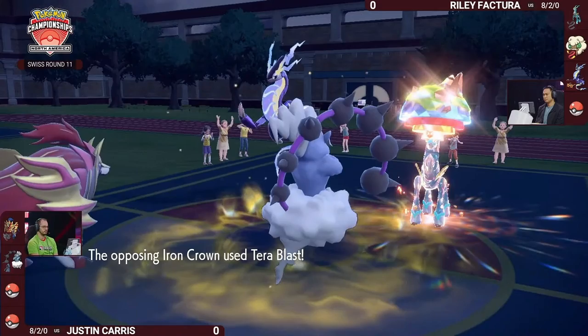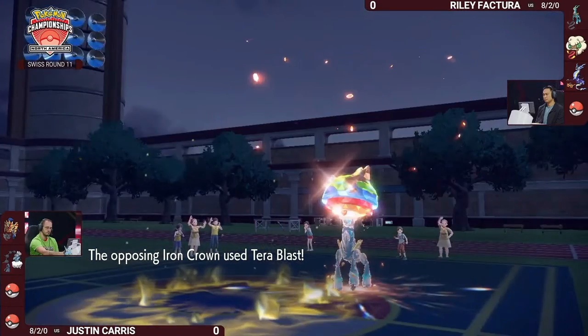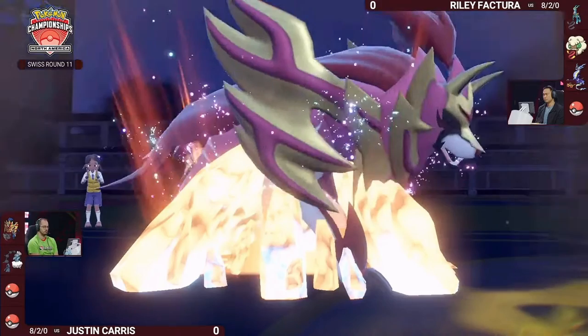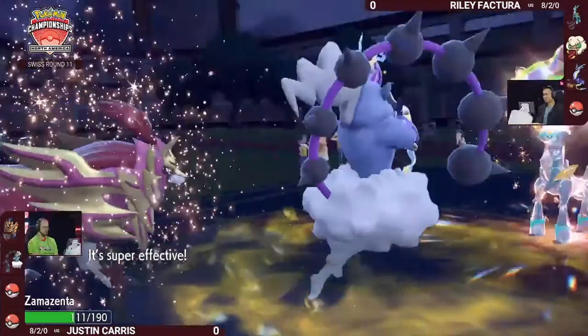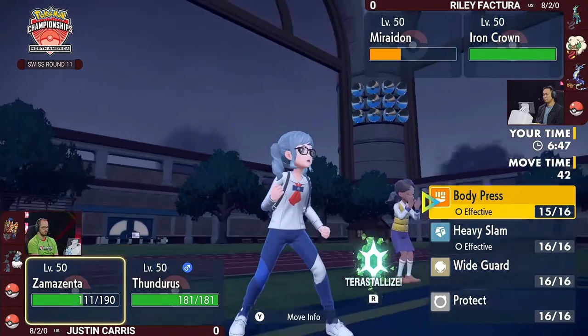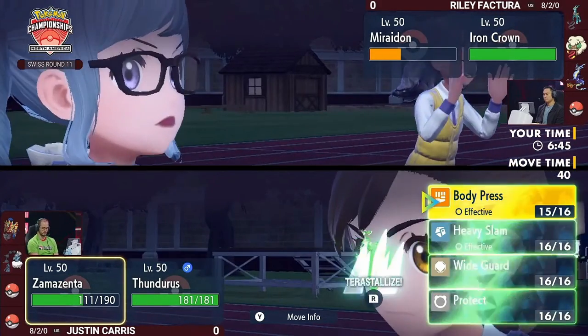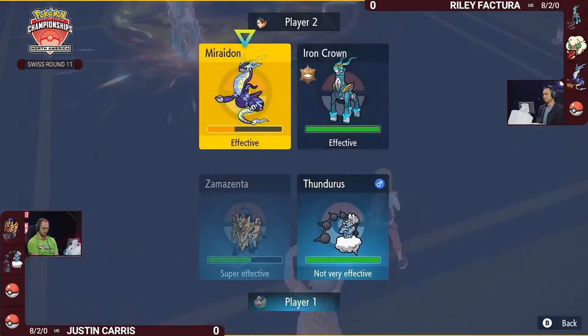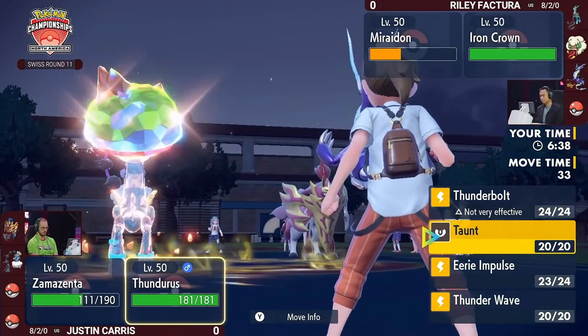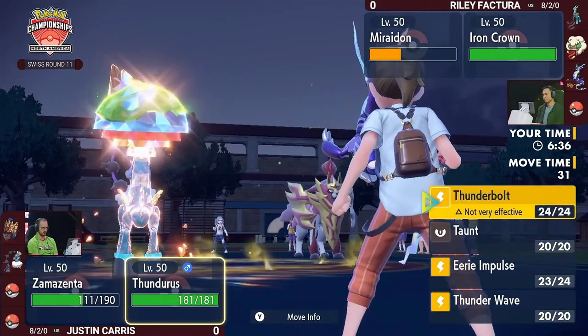It is an electric-type attack into a Ground-type Pokémon — that's the mechanics of using an electric-type attack into a Ground-type. Some status moves bypass that type interaction. But a really impactful Eerie Impulse there, because Zamazenta took less than half damage. And now Miraidon on Riley's side also took a big Body Press coming in.